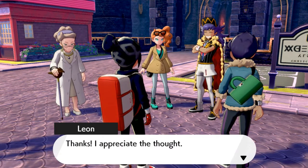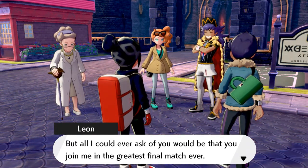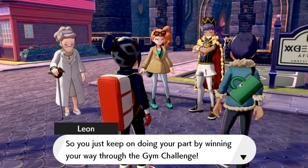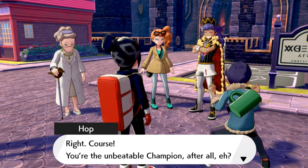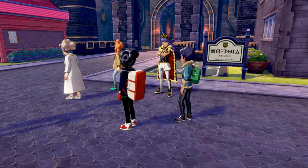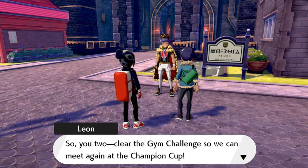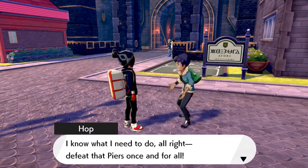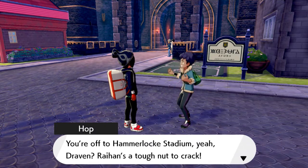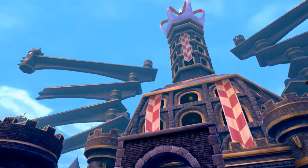Leon says he appreciates the thought, but all he asks is that they join the greatest final match ever. He'll keep everyone's future safe, so they just need to keep winning through the gym challenge. Sonia's grandma asks for Sonia's help with research. Hop says: looks like we all know what we need to do - defeat Raihan! Draven, Raihan's a tough nut to crack. Of course, the last gym is right here.